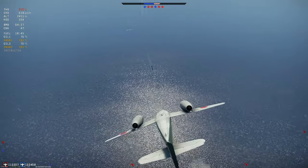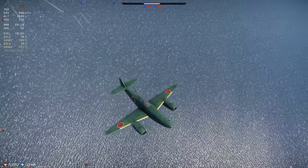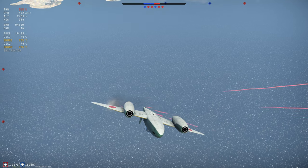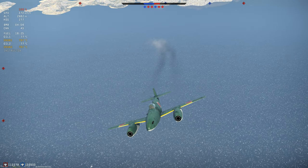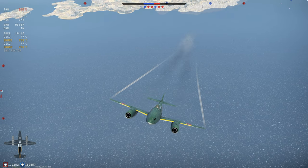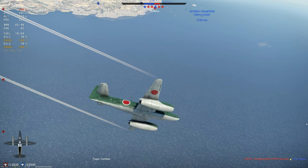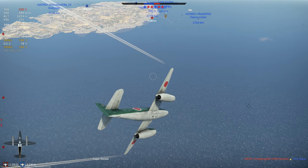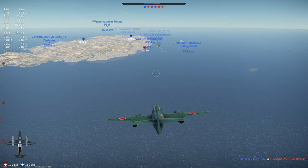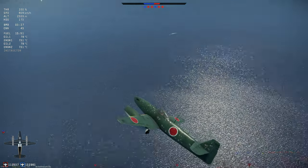It also presented some opportunities for one-on-one dogfights. This F4 here gave me a bit of a run for my money. Fighting over the ocean presents a different feel and you acquire different spotting skills. I have superior energy during this attack, so I was always going to be able to pull away. Most people will say this is an unfair engagement, but in my view it is very fair — he does have climb rate and turn rate over me, and better weapons.